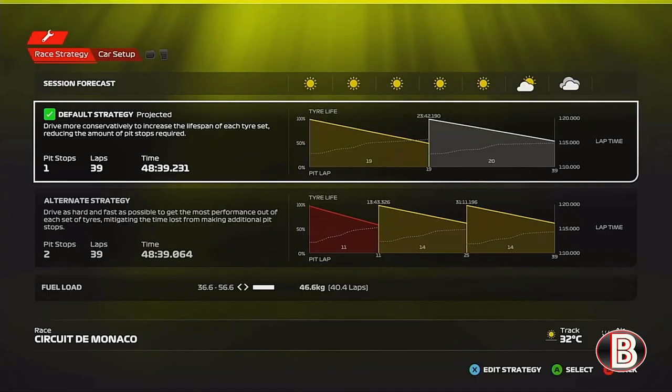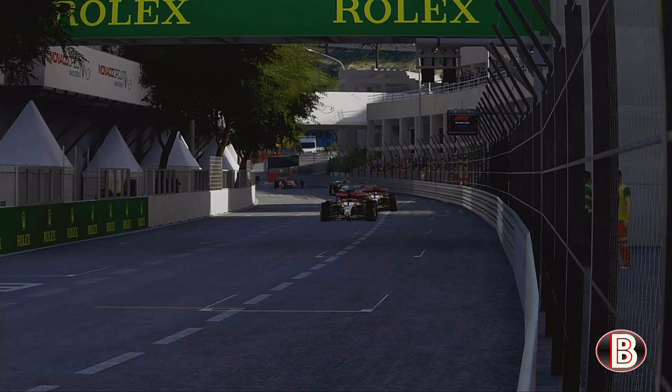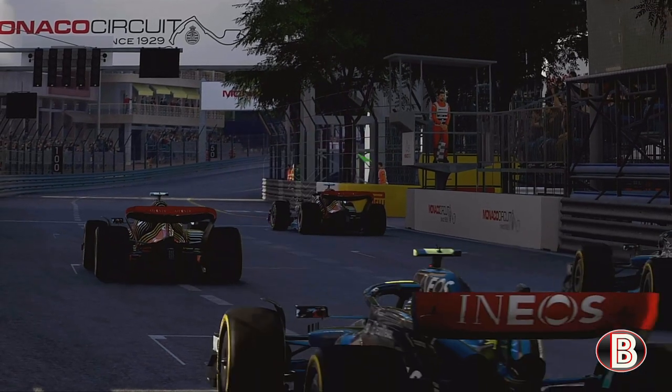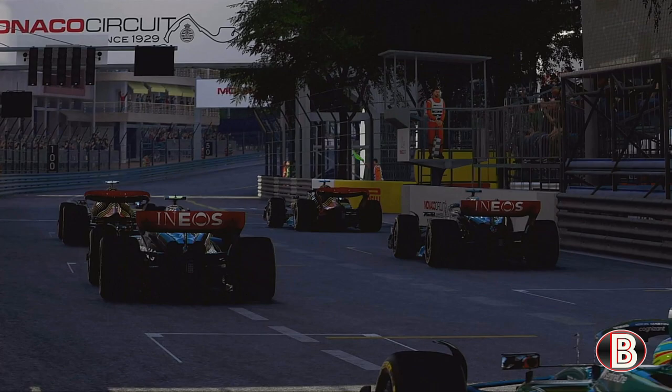Here on the grid, it's going to be a one-stop for us, starting on the mediums going to the hards. The softs aren't going to last, so we're doing medium to hard. It's another one-two for us in a row — back to back with Australia — and three pole positions in a row for us as well.